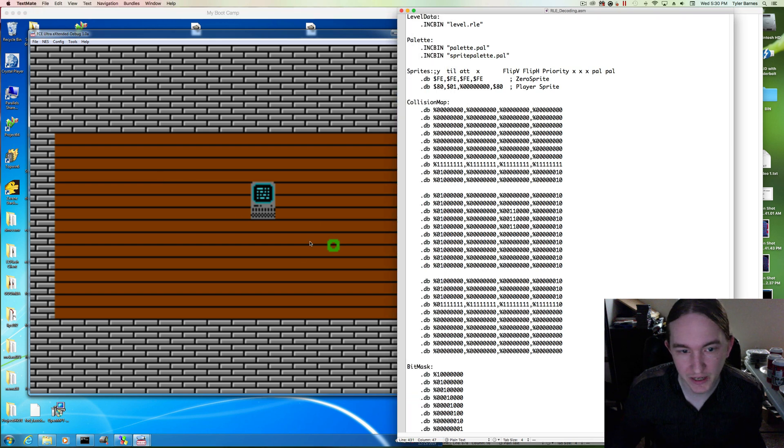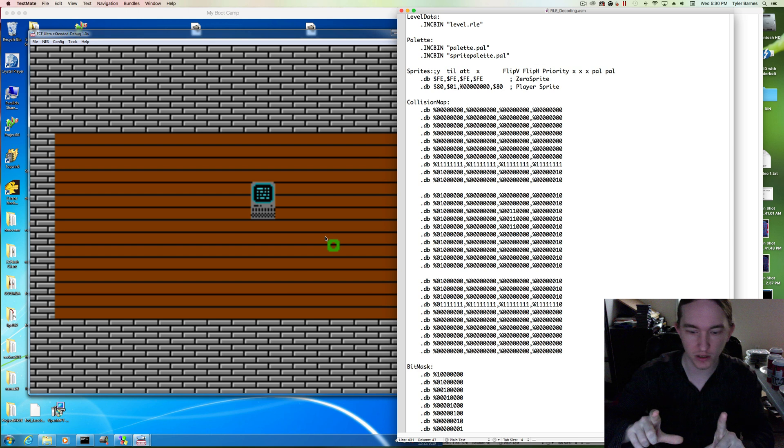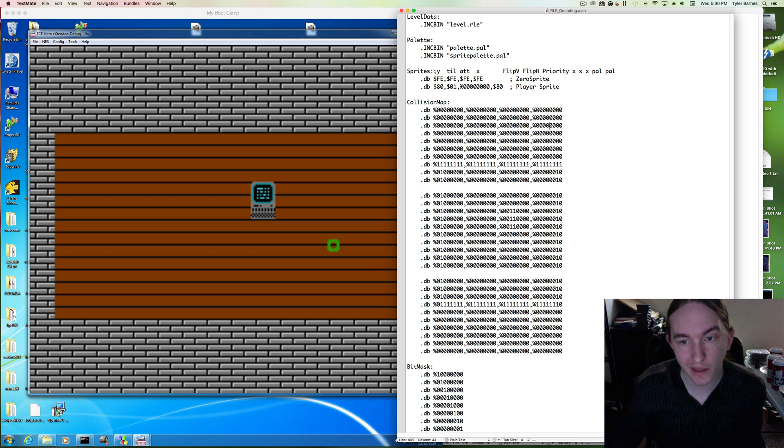That was kind of a long explanation for something a little bit simple, but there were a couple of points I wanted to get across — particularly the y offset because of the actual sprite location relative to the coordinate number. Hope you took something away from this and hope it was entertaining.